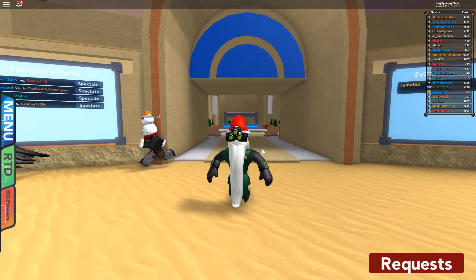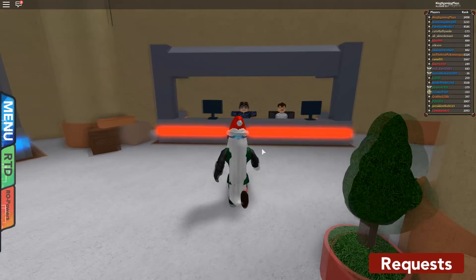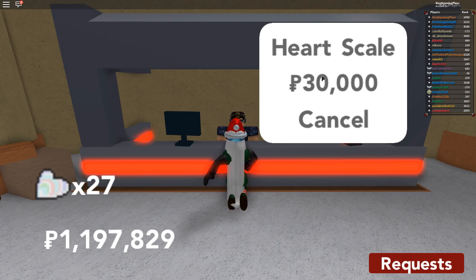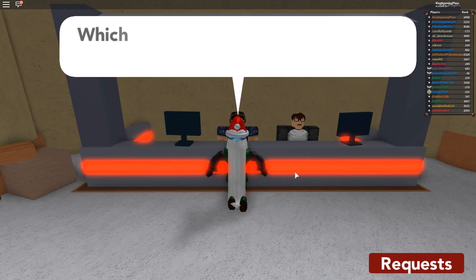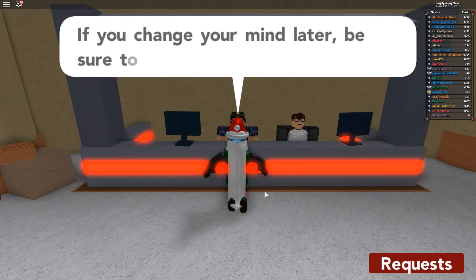My Machamp already knows Strength, but I'm going to show you guys where to get it. So we are in the Battle Coliseum, and what you're going to do is go over here to the right to the Move Learner — just talk to him. He asks if you'd like him to help your Pokemon remember a move. Click yes, and you're going to pay 30,000. Click on Machamp and choose Strength. Strength will be in there somewhere — just teach Strength to your Machamp.